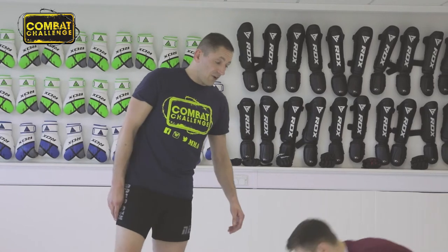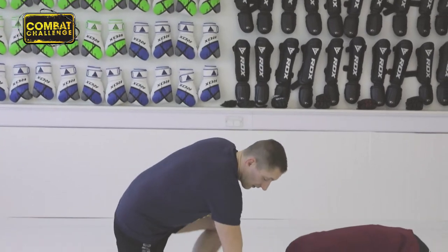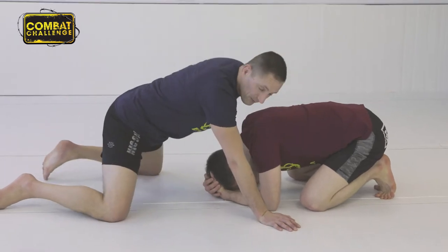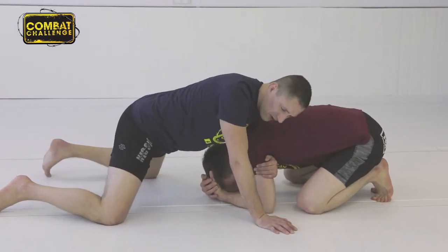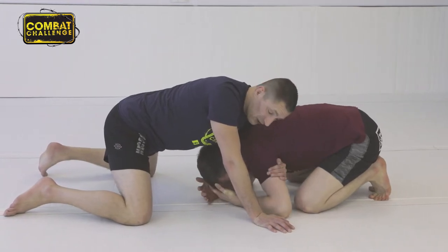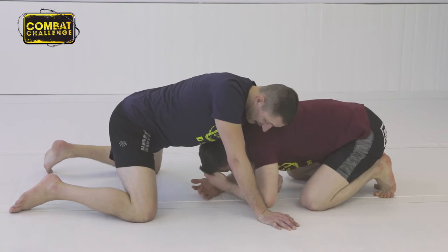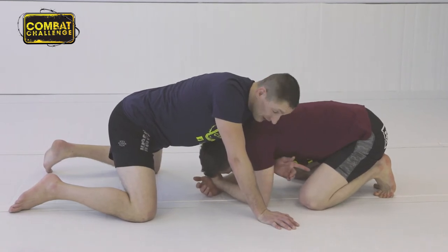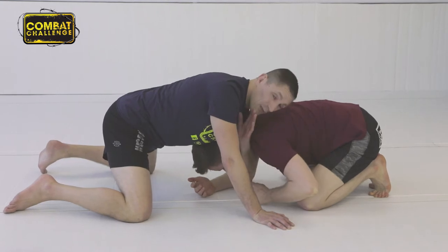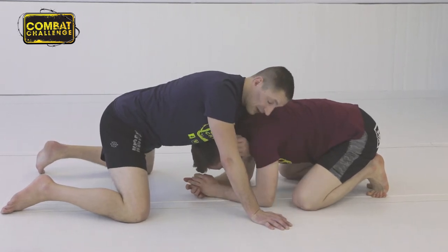So Liam's on all fours — a bit of a theme here — and I've gone in as if I'm sprawling. My arm's gone through as if I'm going to go for the Anaconda choke, but for some reason I can't get my hand through, I'm not really comfortable with it, or maybe he's left his neck exposed. You see that defence Liam's going to — bringing his arm back — but he leaves his neck open. So let's take that.